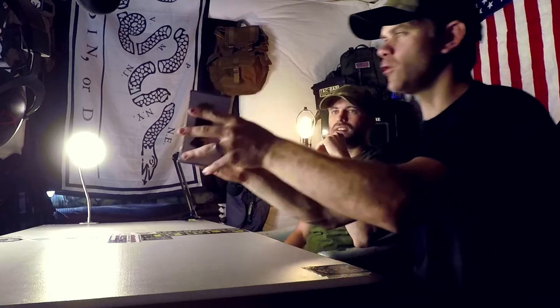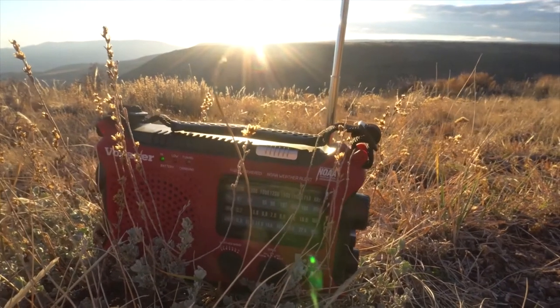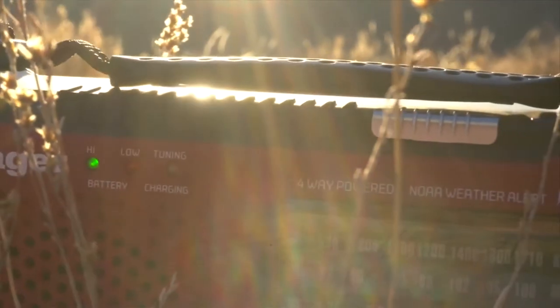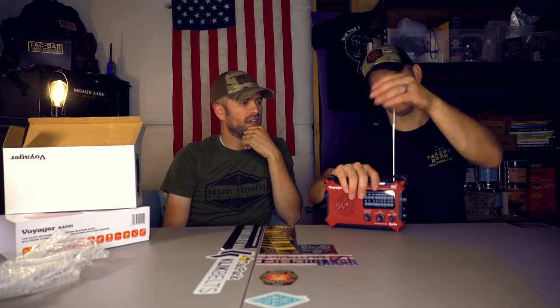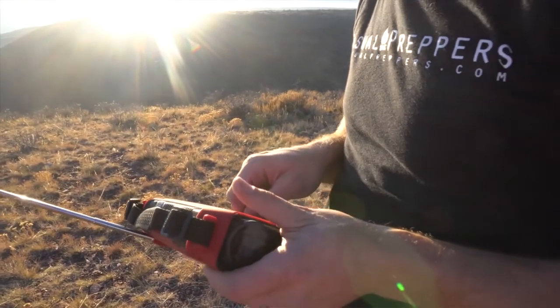Number two is the Kaito Voyager solar crank weather radio. Very cool item — it came in the EMP box. For the price, I don't think you can find a better all-inclusive emergency radio. It's got LED lights, a hand crank charge, and a solar panel charge, so you can crank all day and charge your devices. Communications in a disaster situation are critical, and it doesn't weigh anything. It also has a rechargeable battery that comes with it, and you can put your own batteries in for immediate power.